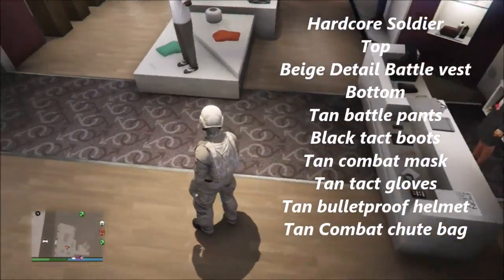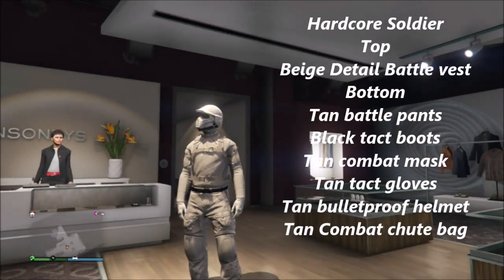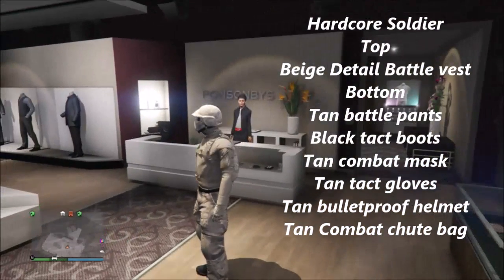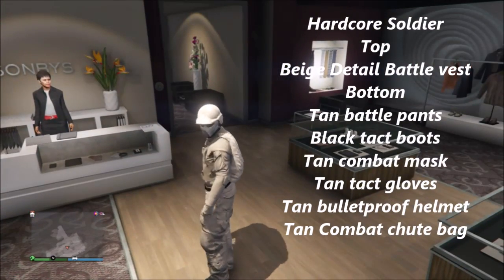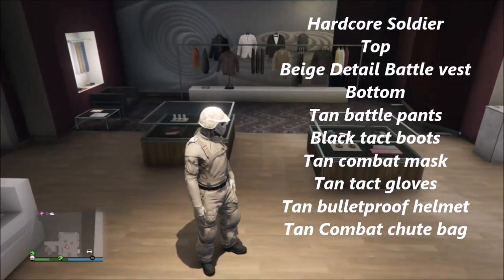For the top you want the beige detailed battle vest, and then for the bottom you want tan battle pants, black tack boots. For accessories you want tan combat mask, tan tack gloves, tan bulletproof helmet and tan combat shoe bag. This is all pretty much a desert outfit which is really cool — I've saved this as my own outfit and it looks really good.